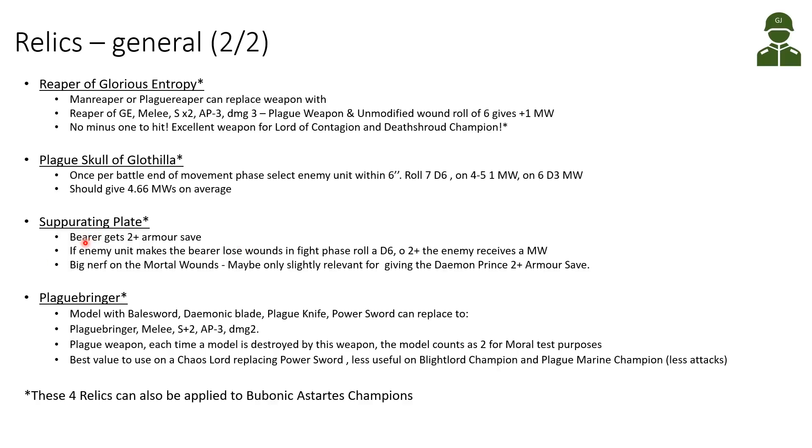The Supurating Plate was very popular in 8th edition and early 9th, but has been quite changed. The bearer now gets a 2+ armor save. If an enemy unit makes the bearer lose wounds in the fight phase, you roll a D6 — on a 2+, the enemy receives one mortal wound. This is a big nerf; previously you could reflect damage, but now it only triggers if wounds get through. Maybe it's only slightly relevant for giving the Daemon Prince a 2+ armor save, since our other lords already have a 2+ save.